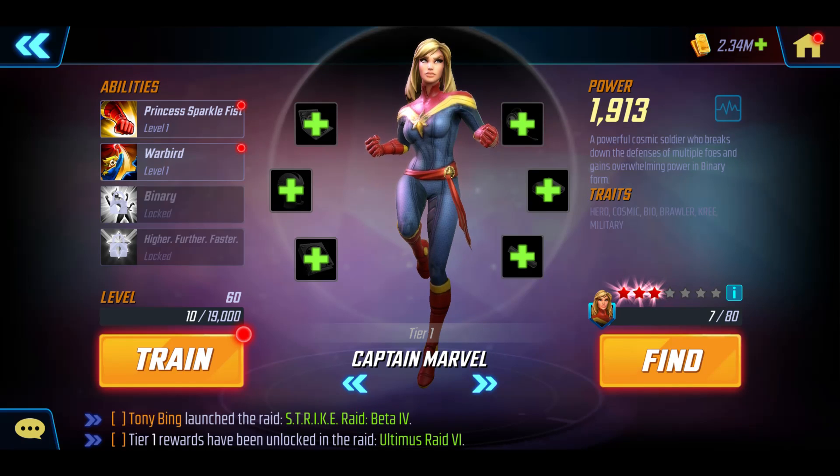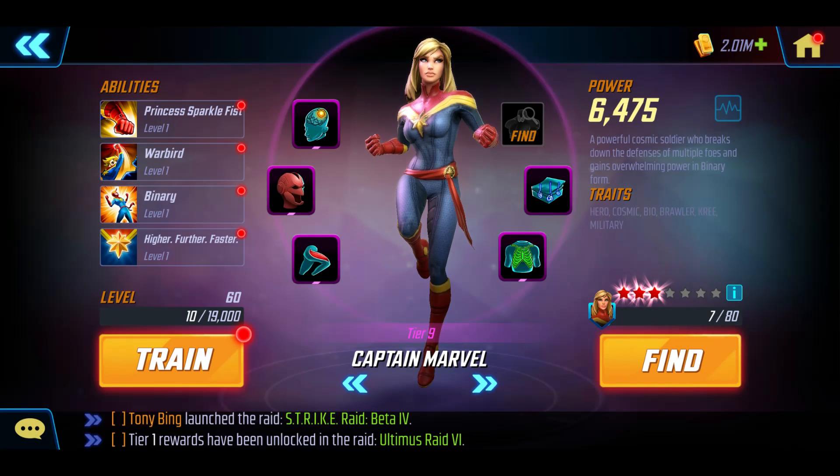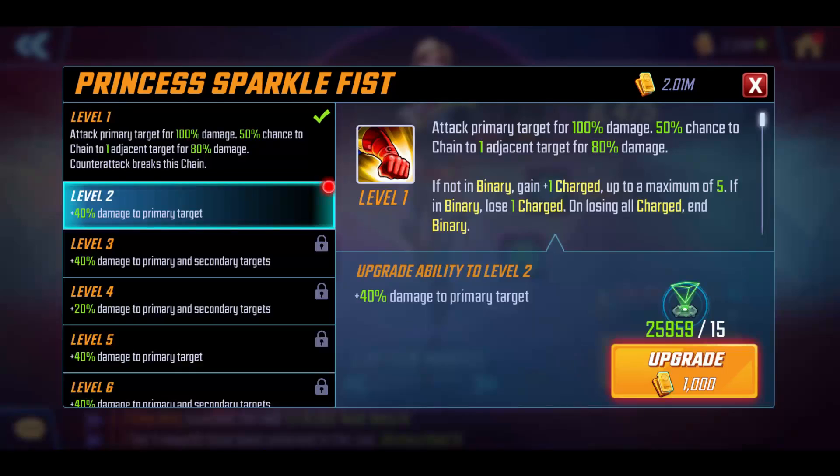Now before I can upgrade the skills, I need to upgrade the tiers. And this bit, as you all know, takes an age. So let's quickly skip past this. We managed to get her up to tier 9 — unfortunately I'm a few advanced basic catalysts short of getting her to tier 10. So let's go ahead and upgrade our skills now.